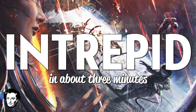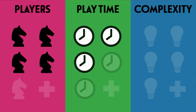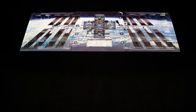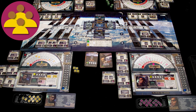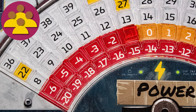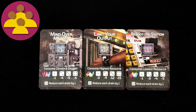Kia ora koutou and welcome to Intrepid in about three minutes. It has a solo mode, it's a game for one to four players, playing time is medium, and it's a moderately complex game. You are the team on the international space station and something has gone terribly wrong. Can you stay at your console while the whole station blows up around you? All players win and lose together. You lose immediately if you cannot generate enough resources to get out of the red zone, or if the disaster deck runs out. You win if you complete three missions.